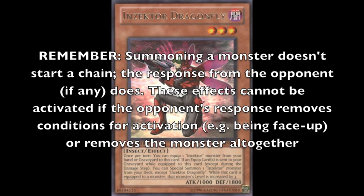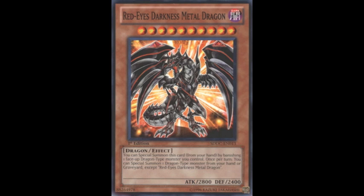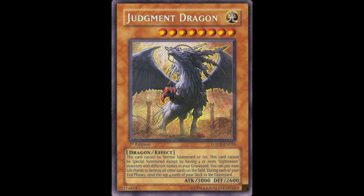This includes the chainable event which could possibly arise in response to their own summon. Common examples include Chaos Sorcerer, Card Trooper — at least his milling effect — Red Ace Darkness Metal Dragon, Wind-Up Hunter, Wind-Up Carrier Zenmaity, and Judgment Dragon.